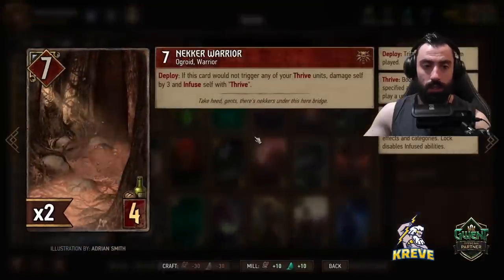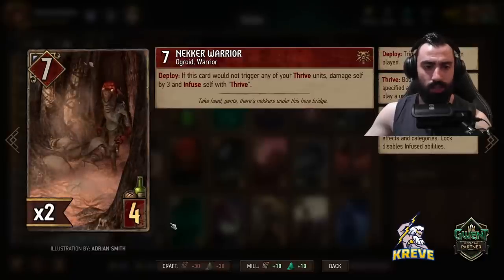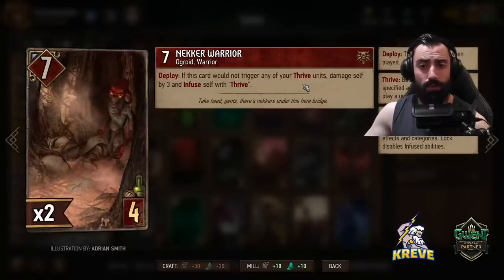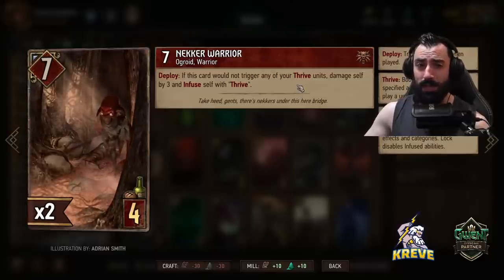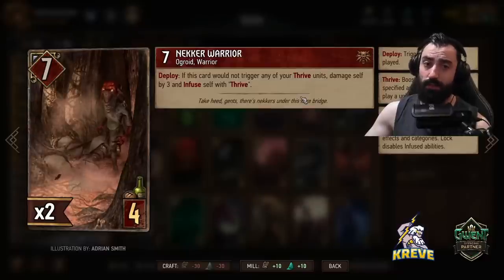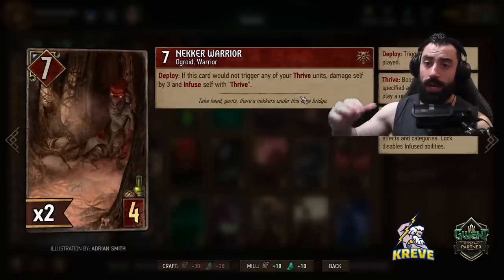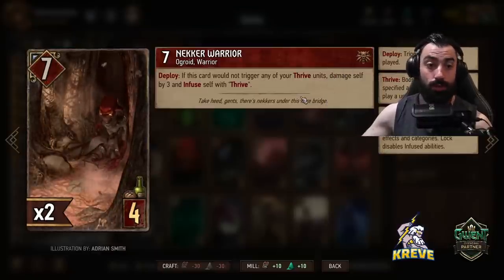Then we have double Necker Warrior. At four provision cost we get a seven-point card — that feels pretty good. On deploy, if this card would not trigger any of your Thrive units, damage self by three and infuse self with Thrive. It's a pretty consistent card in this deck because of our leader ability token — we're always going to be triggering Thrive. It's nice to play the Necker Warriors with Bloody Mistress when we have all those extra fruits on the board, as a good way to point-slam, trigger Thrive, and get good overall boosting.